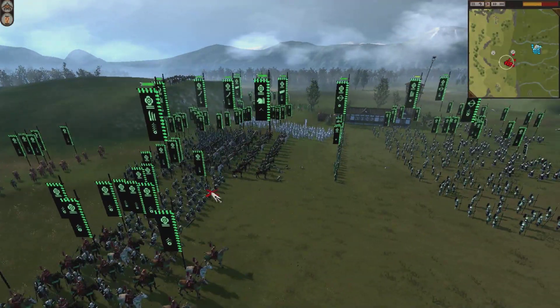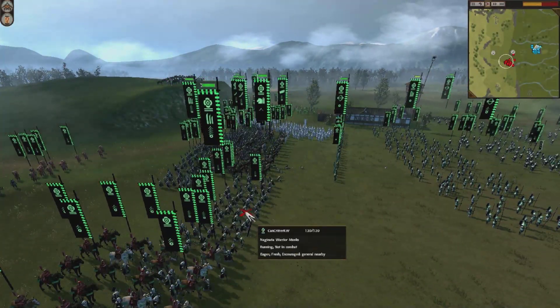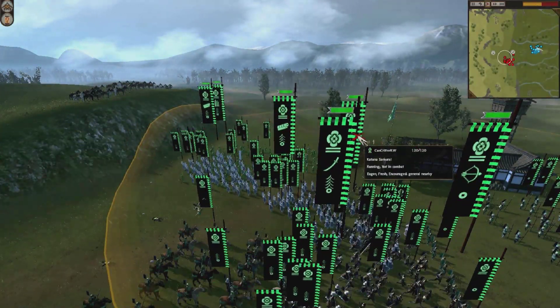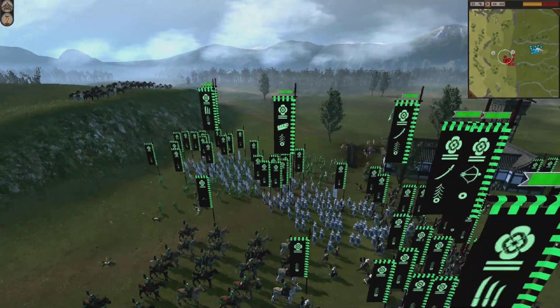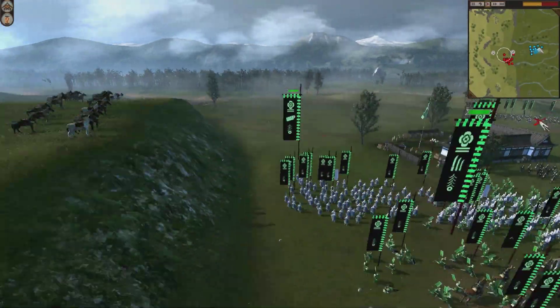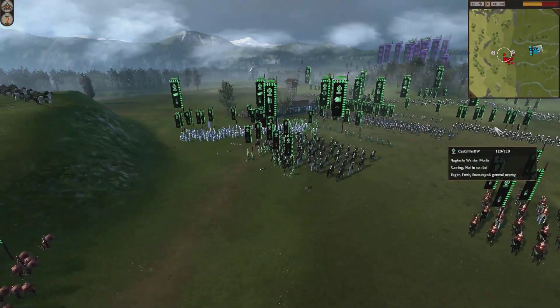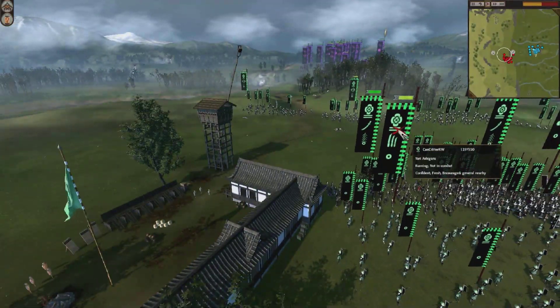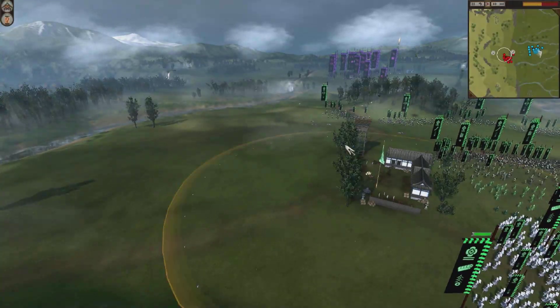Let's try and take a look at his infantry. He's got a Naginata Warrior Monk, another Naginata Warrior Monk, and then a couple of extremely well leveled-up Katana Samurai. And then right here a Yari Samurai with very good chevronage going on. That's pretty much it for his army. And you can see that he's approaching Bell — he's captured this Archery Dojo.